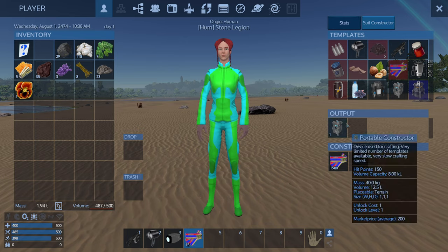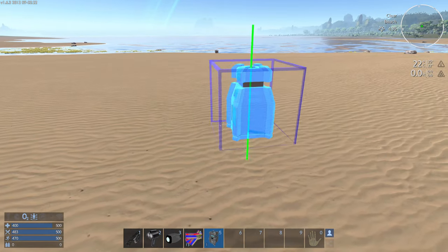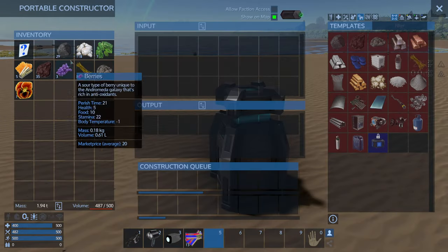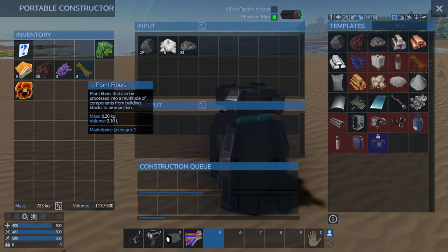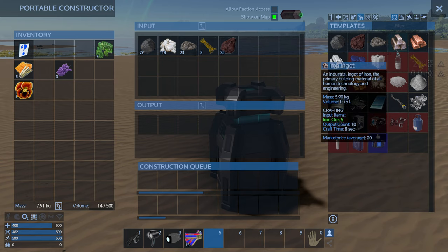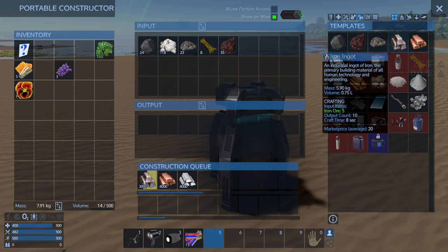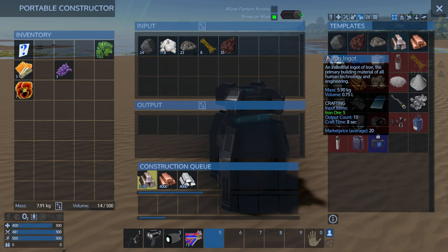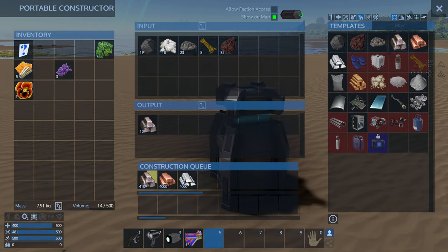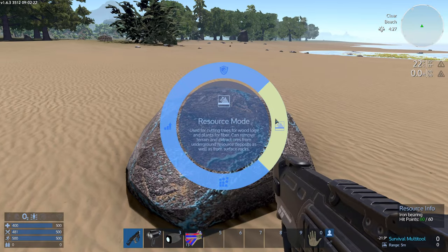I've been eating my food as it comes in, so our food is doing pretty good. We're going to dump all my materials in here. We're going to need a lot more, but it's a pretty good start. Control does 100, Shift does 10, Control-Shift does 1,000 at a time — but it'll cancel the queue once it doesn't have resources.